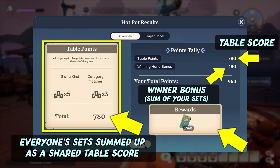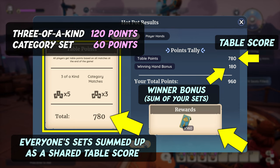All points are converted to lucky envelopes, one for one. Three of a kind sets are worth 120 points, and category sets are worth 60 points. The winning hand bonus is the points total of the winner's sets.